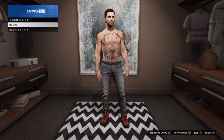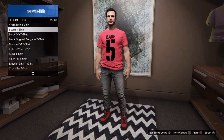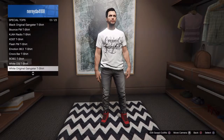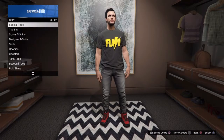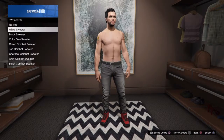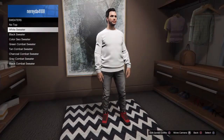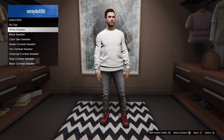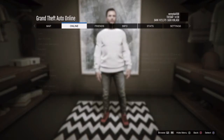I'm gonna choose a sweater because I don't know if it works with anything else really. As you can see I already had it on, but I'm gonna try it again to show you guys. So you're gonna equip the shirt first, put on the shirt, then go to sweaters. I'm gonna go with the white one.